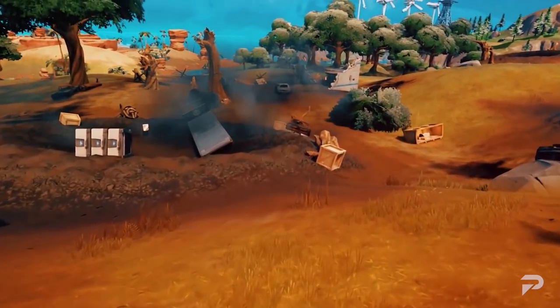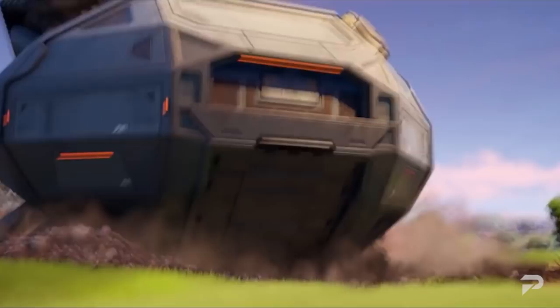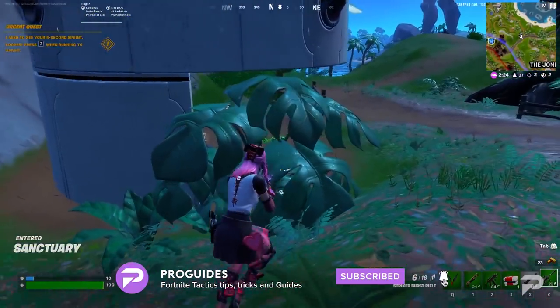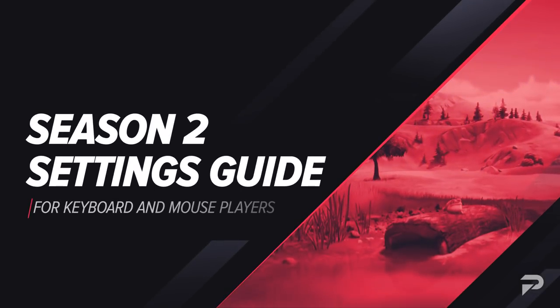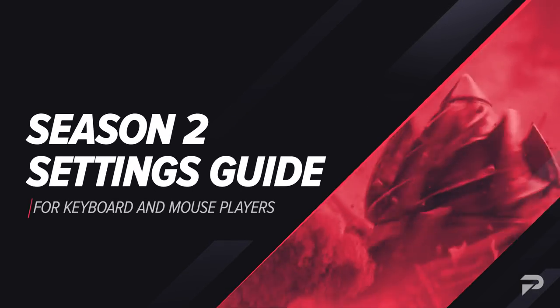What up Fortnite fam? It's your boy Matt back at it again to bring you the latest and greatest tips and tricks to help make you a better Fortnite player. The new season is of course in full swing and whether you like it or not, the spray meta seems here to stay. While pump shotguns are nowhere to be found, Epic did add a few new weapons that will require your aim to be at its very best. In today's video we're going to be going over the most optimal Fortnite settings for keyboard and mouse players in Chapter 3 Season 2.